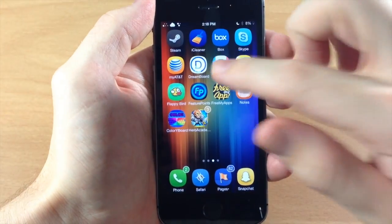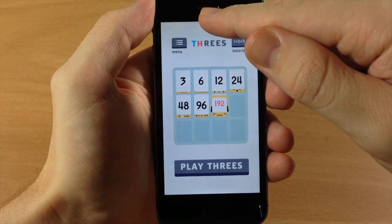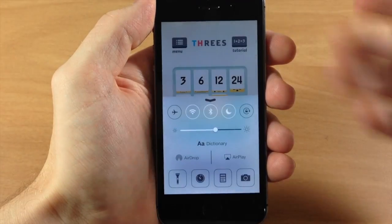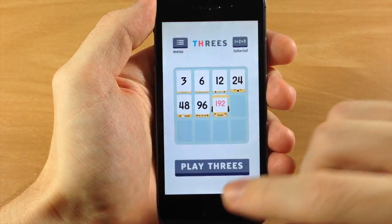So you can see here, if I open up Threes and then pull down the notification center, you can see it automatically opens up — or the control center — and I don't have to have that grabber.